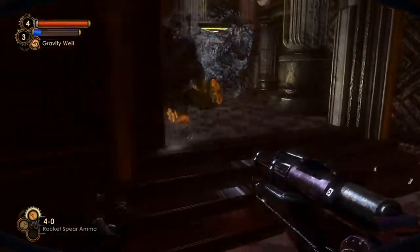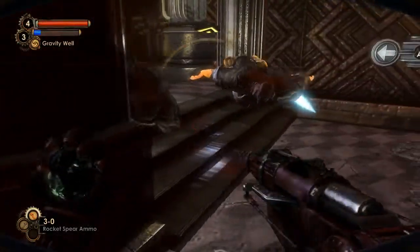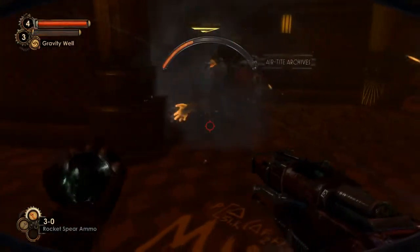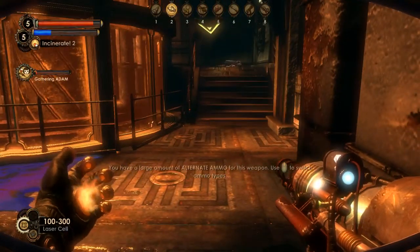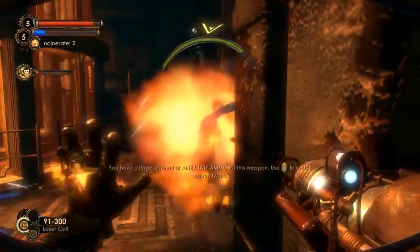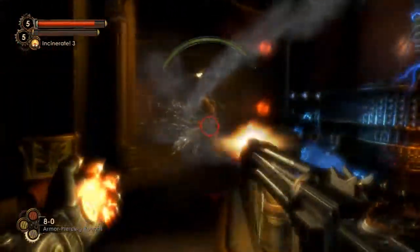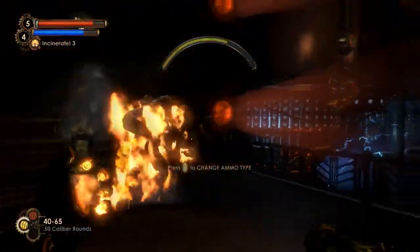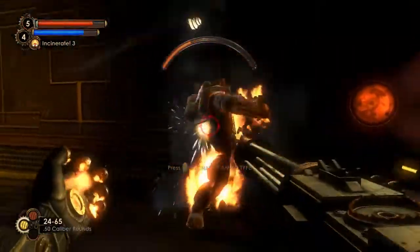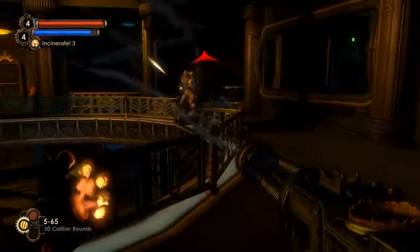I loved using gravity well on the Brutes, firing phosphorus buckshot or rocket spears into them as they flailed around the mini black hole keeping them incapacitated. The laser was great for cutting down normal splicers, coupled with a well-placed plasmid shot. My newfound power meant I never felt overwhelmed by the combat encounters until the final fight, when my resources were at their lowest and I was throwing everything I had against Wall and the Big Daddy onslaught. It was exhilarating.